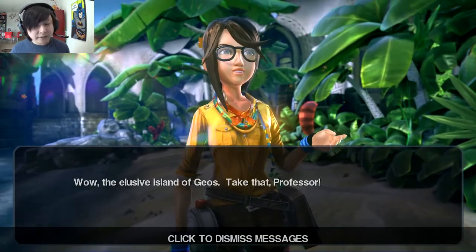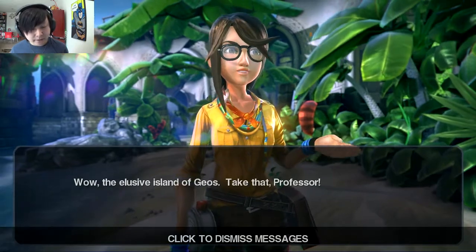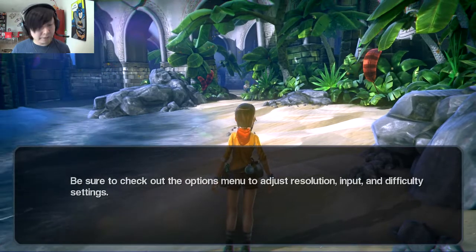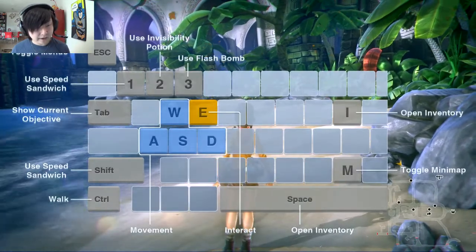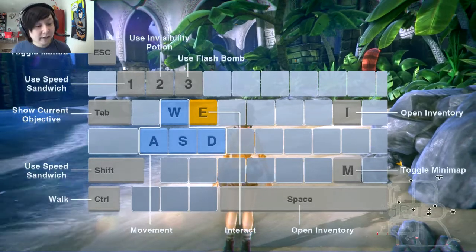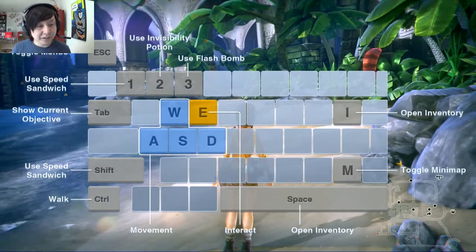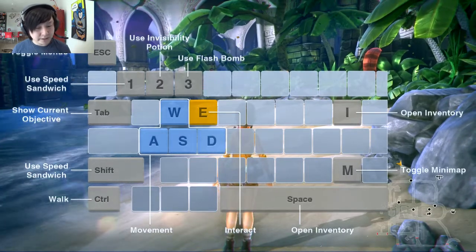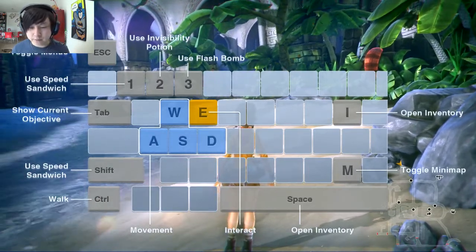We arrive at the elusive island of Geos. The options menu lets you adjust resolution, input, and difficulty settings. We have a Speed Sandwich as item one, an Invisibility Potion as two, and a Flash Bomb as three. Controls are WASD, E to Interact — pretty standard stuff. Inventory is I or Spacebar.